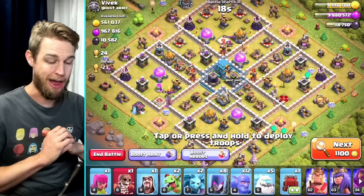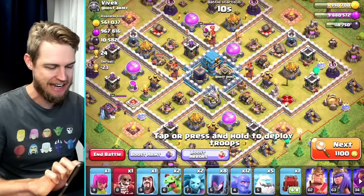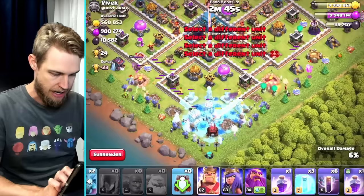I've found one with 10,000 dark elixir. I need to go against the eagle, so let's come in from here. I'll throw in an ice golem, then a super wall breaker once that wizard tower is distracted — beautiful. Let's put the other two ice golems coming in on a corner, probably not the smartest thing, but we're having fun today.